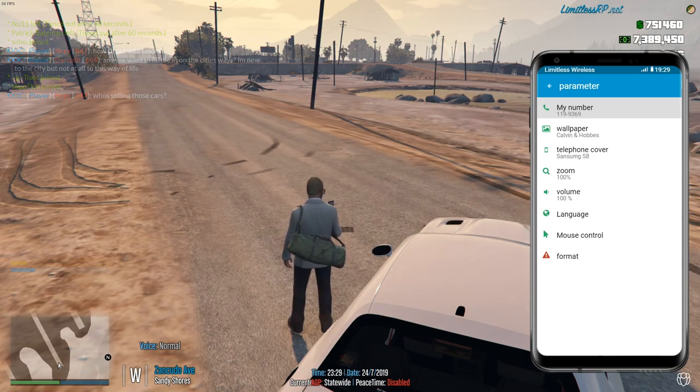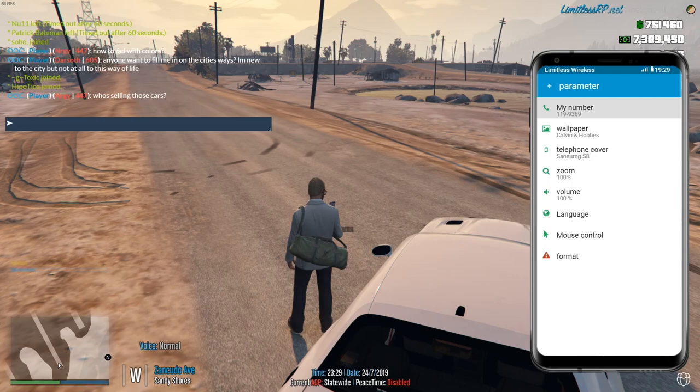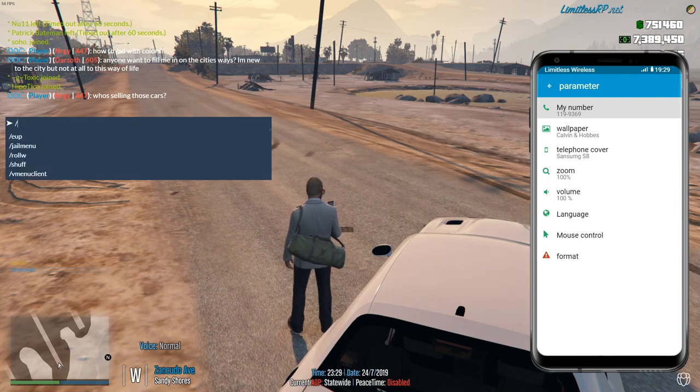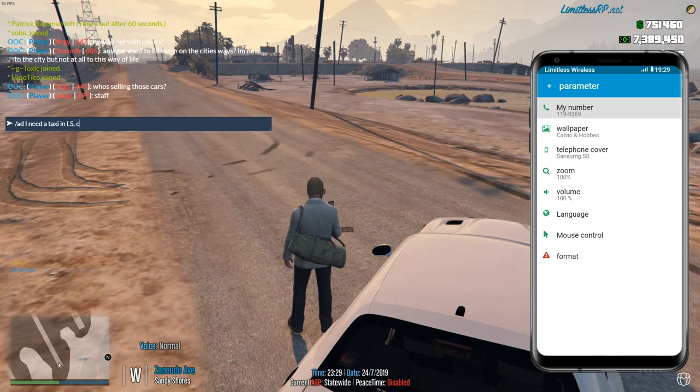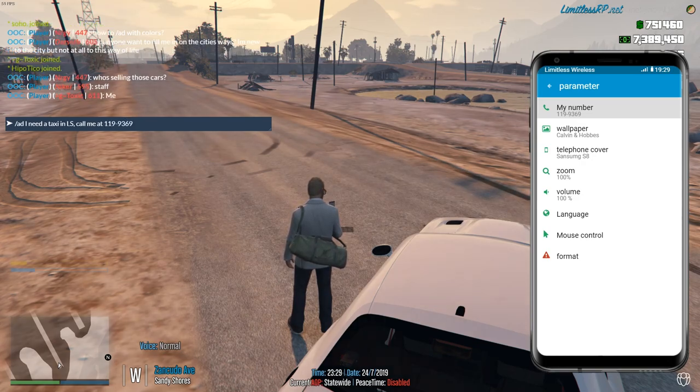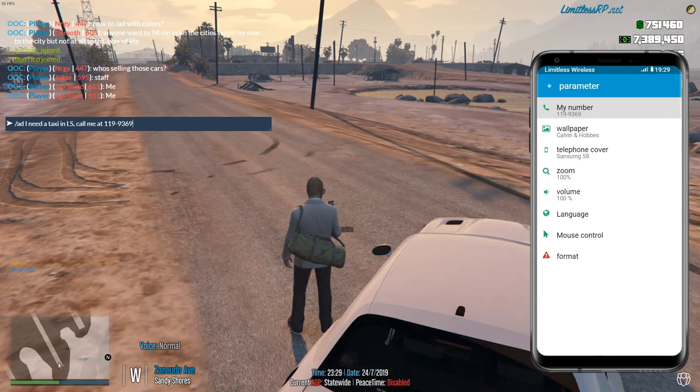So if you're stuck in Los Santos and need a ride back, open the chat box by pressing T, type /add like you're making an advertisement, and say 'I need a taxi in Los Santos, call me at my number' — for example, 119-9369. Hit enter and it creates a server-wide advertisement saying you need a taxi.